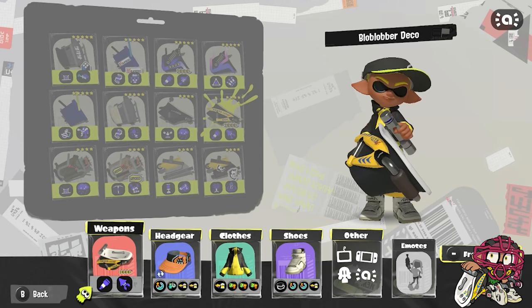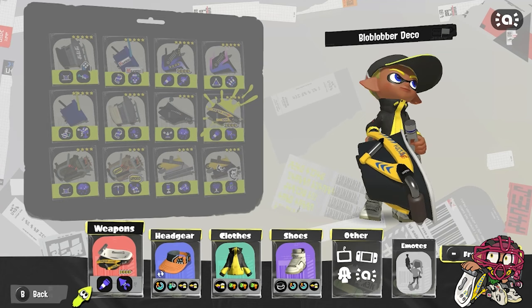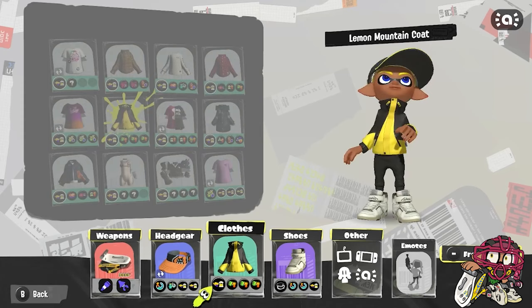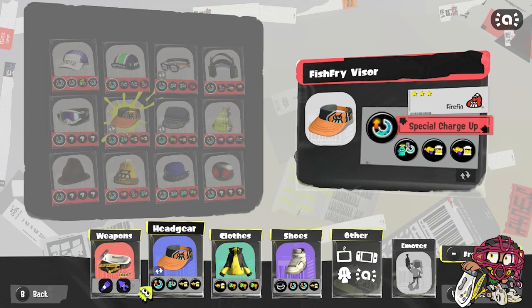Now we have the Blob Lobber Deco, which comes with Marker and Kraken. I think this kit is better on Clam Blitz but there's no Clam Blitz rotation right now. I think this weapon is really good in certain situations — it's not meta per se, but it's pretty fun. Our gear is centered around painting because of Ink Saver Main and Kraken — Special Power Up increases the duration of Kraken, and Special Charge Up because I want to get my Kraken faster.